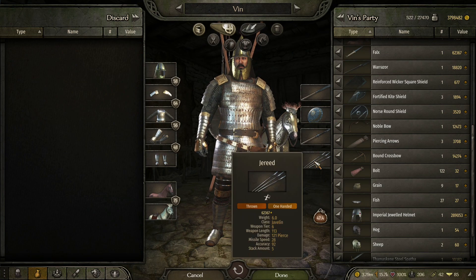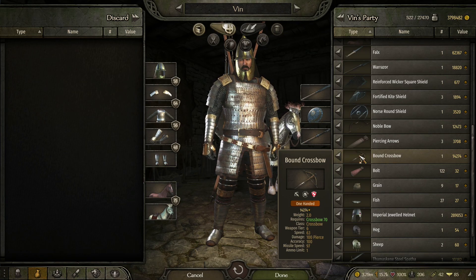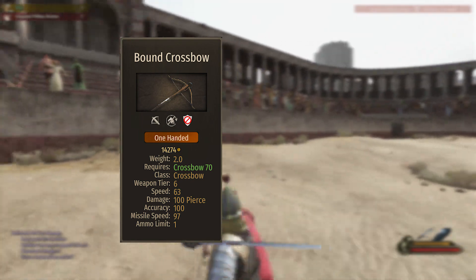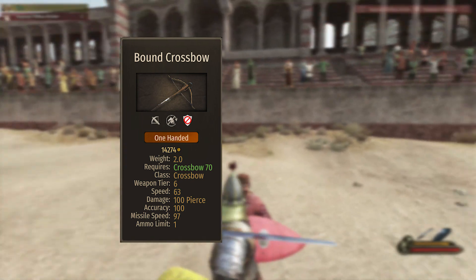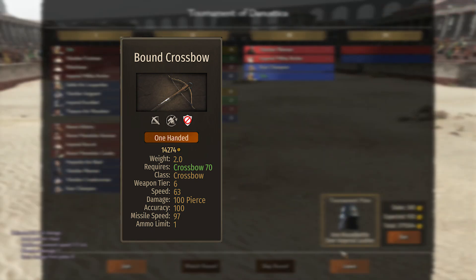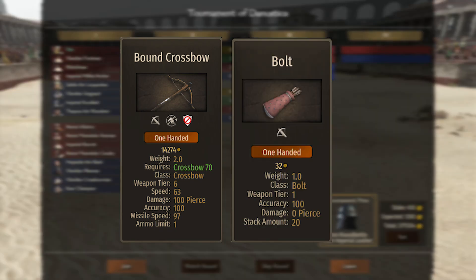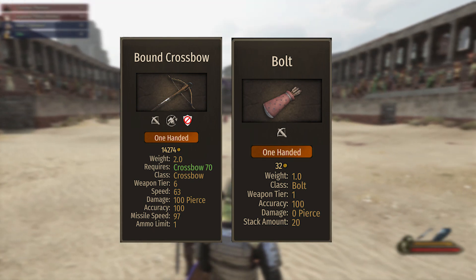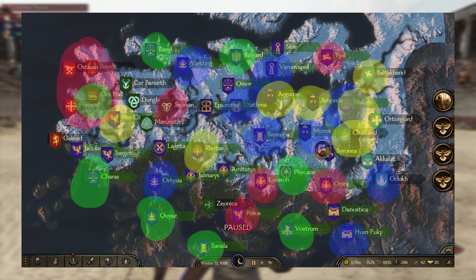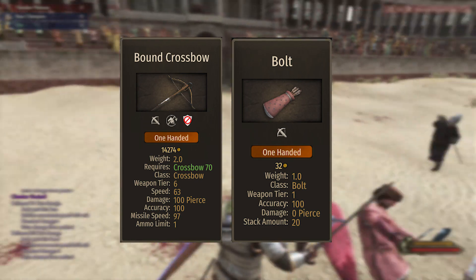Now let's talk about the crossbow. The best crossbow in the game is the bound crossbow, which also requires crossbow skill of 70, similar to the bow. It is a tier 6 weapon with a speed of 63, 100 piercing damage, 100 accuracy, 97 missile speed, and an ammo limit of 1. There are no special bolts in the game so the standard tier 1 bolt will have to do. The bound crossbow is actually fairly expensive — it cost me around 150,000 to get.